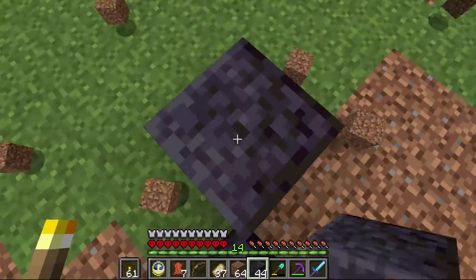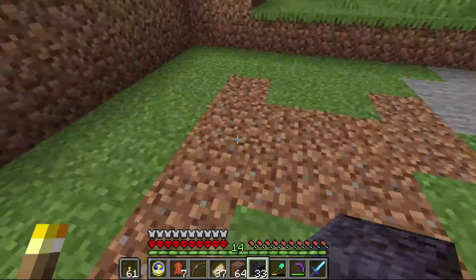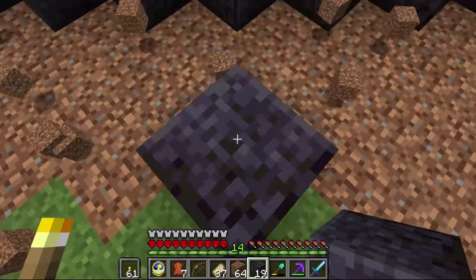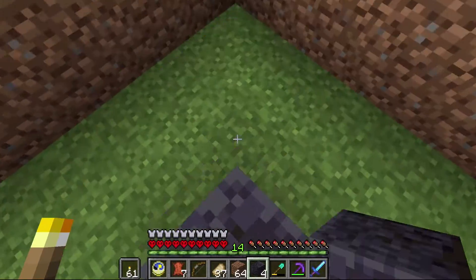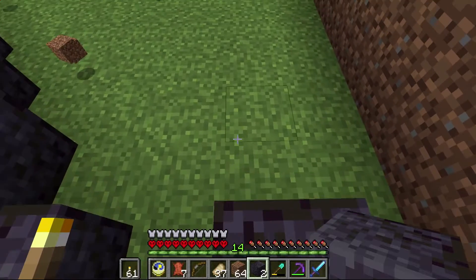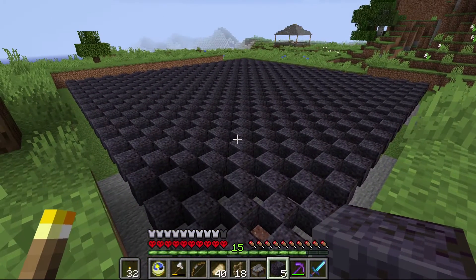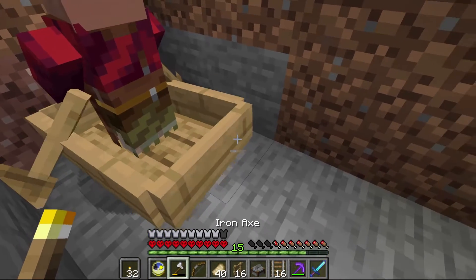We've got to get started on the base project now. The first thing I'm doing is laying out the groundwork for the floor. You can see I've got a little cross pattern started to make sure everything gets synced up and placed down correctly. Every other block is on an offset pattern.